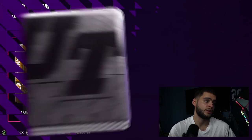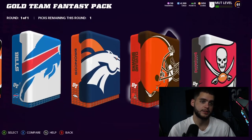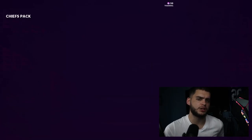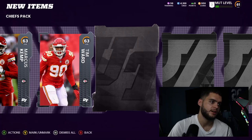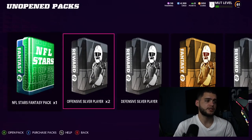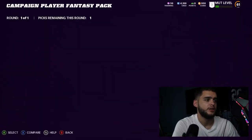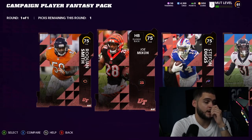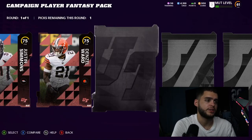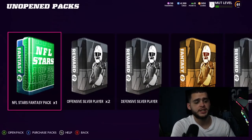We are near the end of these final Gold Team fantasy packs — we have one left. That's it for Gold Team fantasy packs. We didn't pull Tyreek Hill, didn't get anything great, but you still got all that other free stuff. The Mahomes alone was pretty much worth it because that's a starting quarterback for at least a month. There's also a campaign player fantasy pack from playing the campaign that you can upgrade with the sets.